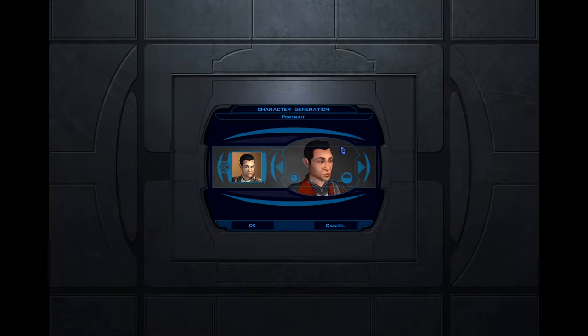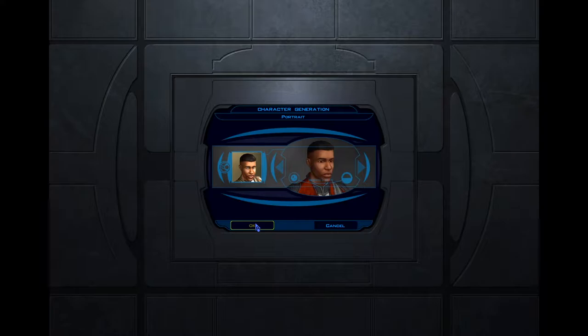We're going to do a custom character portrait. The game does have a few faces we can choose from — this Fu Manchu thing, a guy with a scar — but let's go back. This one looks like a really young Denzel Washington. That's it — his name is going to be Denzel Washington. So now we get to add points into Strength, Dexterity, Constitution, Intelligence, Wisdom, and Charisma.